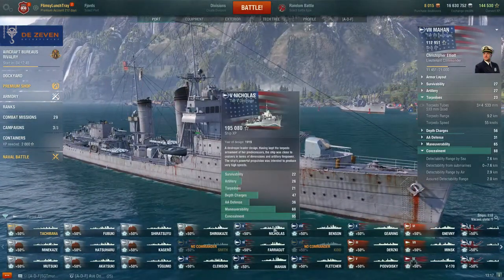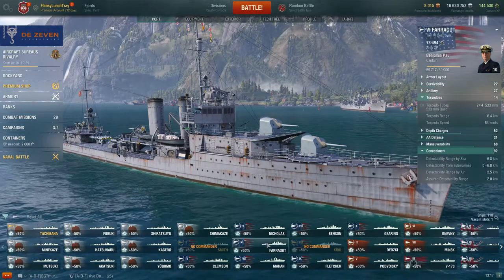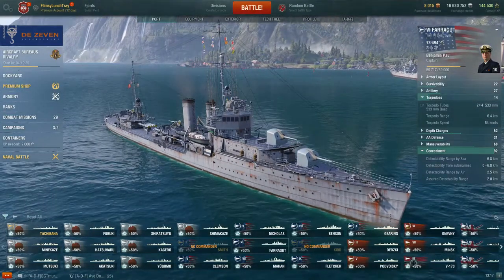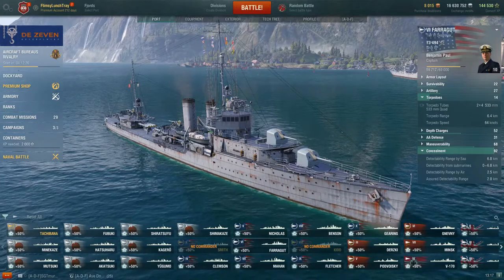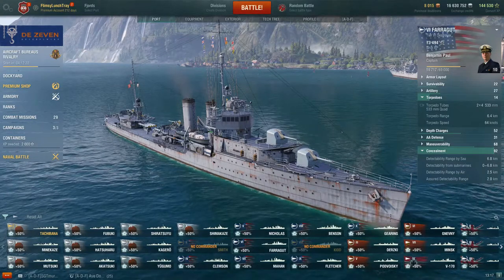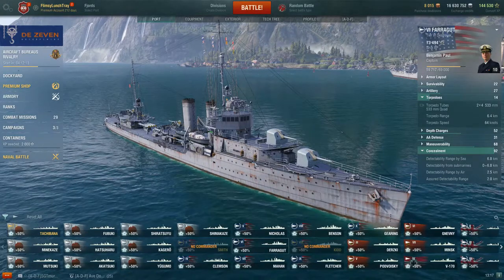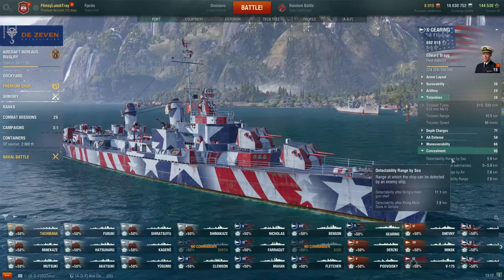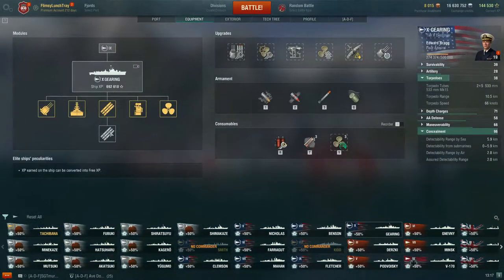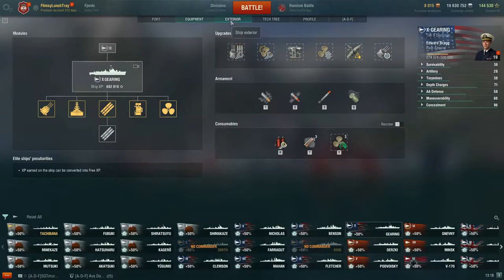Once you switch to Farragut — which has 6.4 detectability with concealment built — and then to Mahan, it teaches you to utilize islands or smoke screens to get your torpedoes off by stealth-torping. You carry that information forward: use islands to set up ambushes for torpedoes when you start playing the German or Japanese destroyer lines. Up at Gearing you get two torp options — 10.5 km or 16.5 km range with longer reload and less damage.